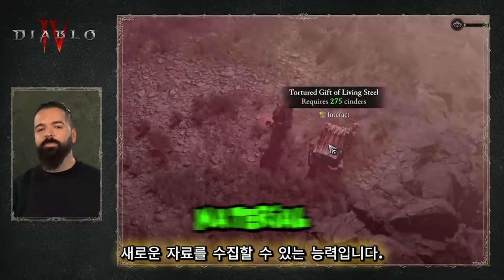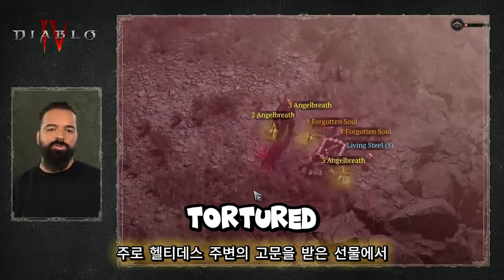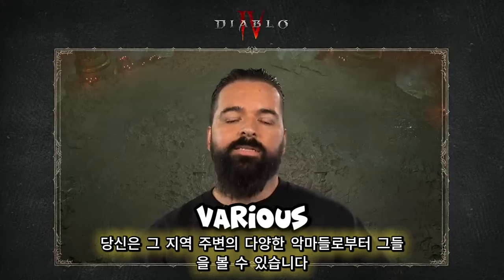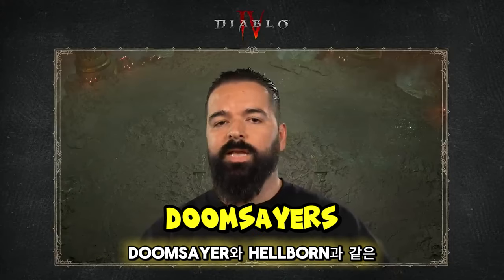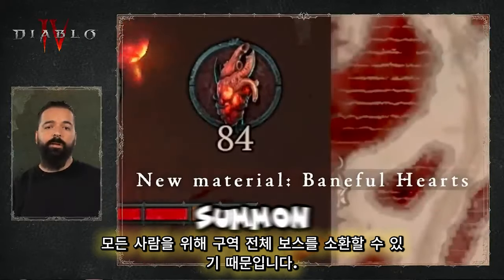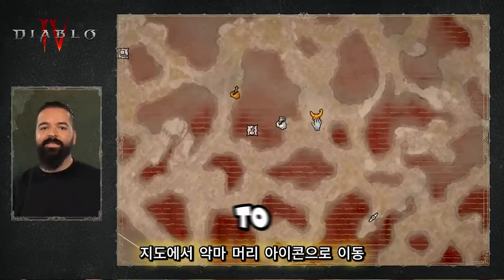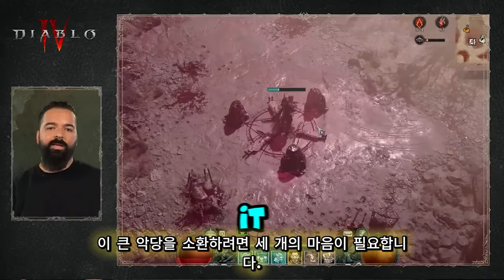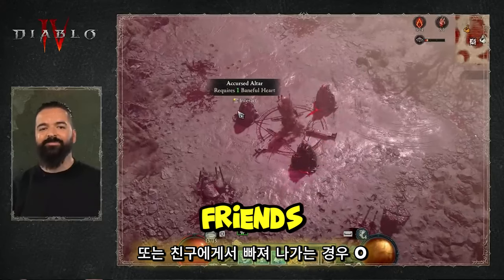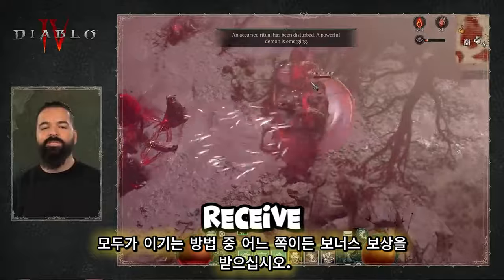Another addition is the ability to collect a new material called Baneful Hearts. They drop primarily from tortured gifts around Helltides — basically the Helltide chests — and sometimes from various demons around the zone, such as the Doomsayers and the Hellborn. These Baneful Hearts are important because you can summon a zone-wide boss for everyone called the Bloodmaiden. Head to the Demon Head icon on your map. It takes three hearts to summon this big bad, or zero if you're leeching from your friends. Contributors who summoned the Bloodmaiden receive bonus rewards, so either way everybody's winning.